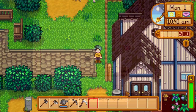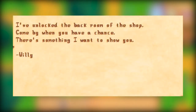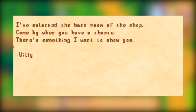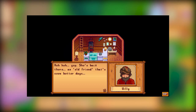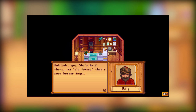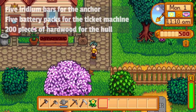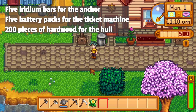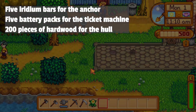Once you've finally completed it, Willy's going to send you a letter a few days later looking to repair his boat. You can find him back at his shop. If you haven't completed the community center, Willy will hint at wanting to show you something if business gets better. But if all is good and you can get the letter, go to his shop and go to the back door. There will be a quick cutscene with Willy, and after that there are three objects you need to complete to repair the boat. You're going to need five battery packs, 200 pieces of hardwood, and five iridium bars.